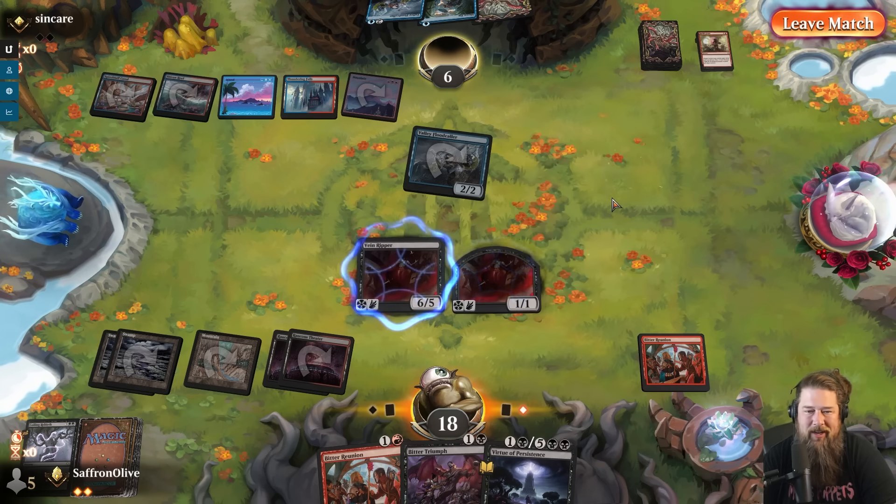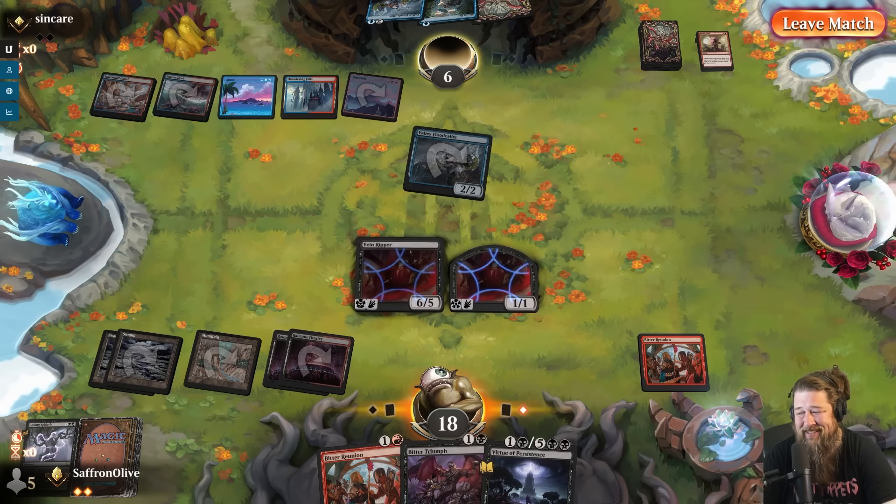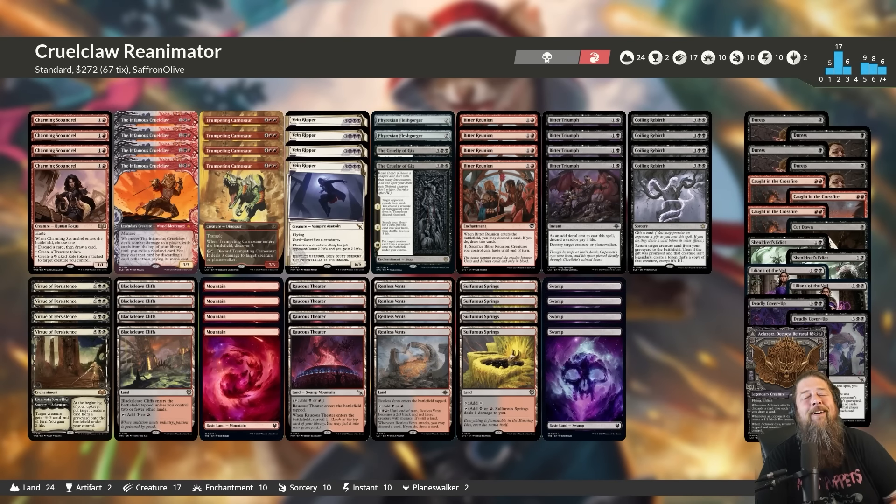Opponent's deck looks a little scattered. That's one of the challenges of Bloomboro — Valley Floodcaller is a really strong card, but it refers to birds, frogs, otters, and rats. So a Heartfire Hero one-drop is a little awkward since it's not getting pumped by Floodcaller. I see why they play Shore Up and Rabid Gnaw with Heartfire Hero, but the mixing and matching of creature types seems off. I'm curious to see if there's a proper Valley Floodcaller deck — if you can build around it the right way, it's really, really good. But for now, we'll just settle with ripping some veins.